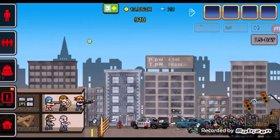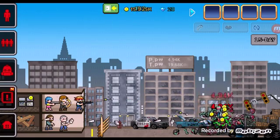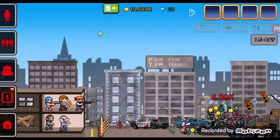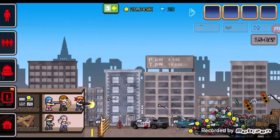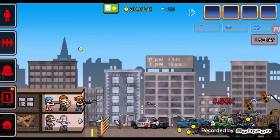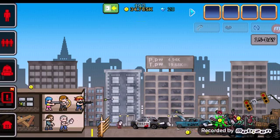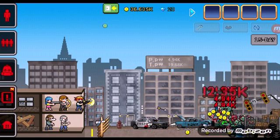I've been playing this for a while — I'm on day 15. Team power is a lot. As you can see on that sign up there, it says PP Power — that's Peter's power — which is 4K. That's my normal base damage whenever I tap. And my team power is 19.68K, which means they'll be doing that much damage. I can click really fast and just kill everything.